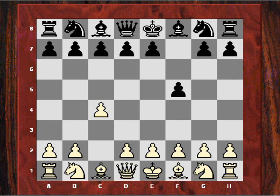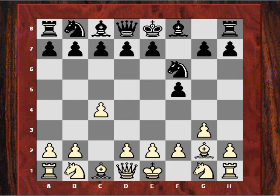My opponent replied with f5, kind of a Dutch Defence, and I just calmly developed g3, Nf6, Bg2, e5. Now depending on where you read, this move e5 can be seen as a bit of a weak move. It allows white to play d4 straight away. The point of d4 is that it undermines black's pawn on e5, forcing it either to advance or be exchanged. Once it moves, the pawn on f5 loses its soul mate and in turn blocks in the bishop on c8.